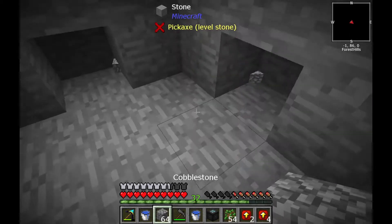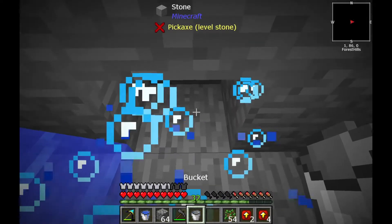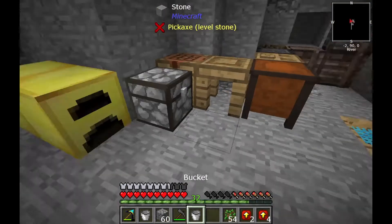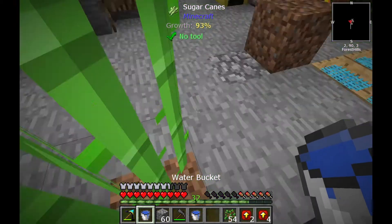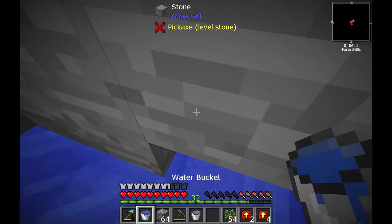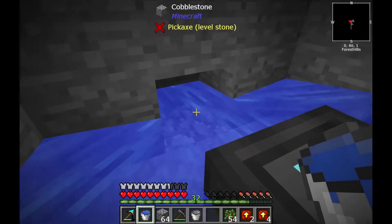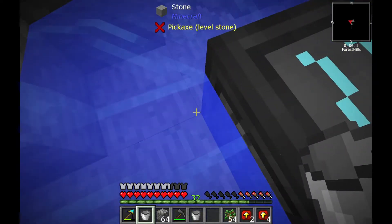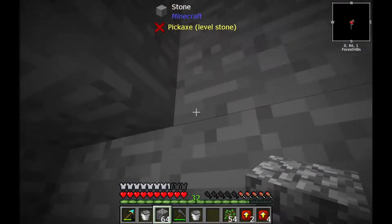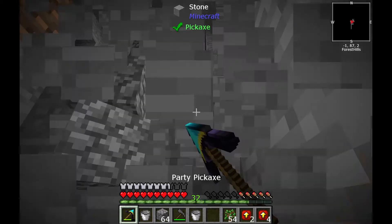I need a 3x3 hole with dense sides. I'll place this in here and now let's place the water. Let me build up, get two more buckets of water, and break back down. Here and here — this is how to maximize grid power. If I take this out, as you can see it's 15. You can't add more without infinite water sources because they will ruin it — this generator only works with flowing water.